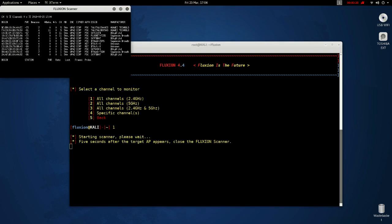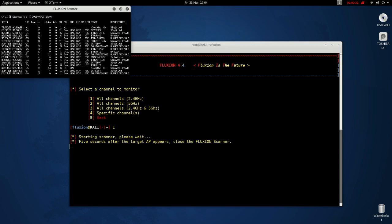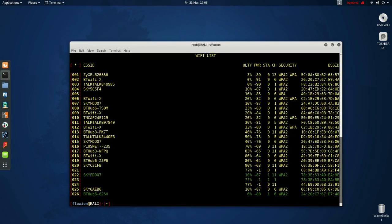Now in the top left terminal, you'll see all the IPs in range. Wait for the one you're targeting to appear. Give it a couple of seconds after it's appeared, then simply close the window. All the IPs will appear now. All the ones in green have clients attached to them. Ours isn't in green, but we do know it's got a client, so that should work fine — select option 20.